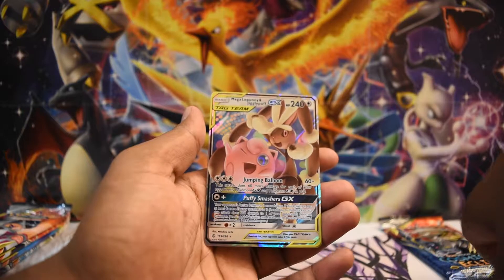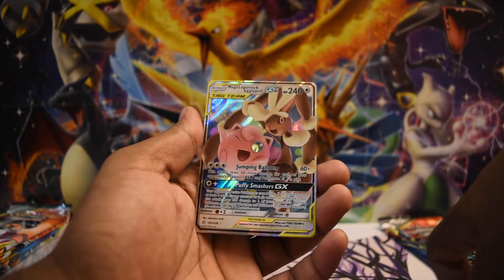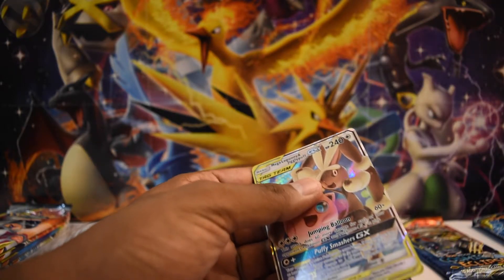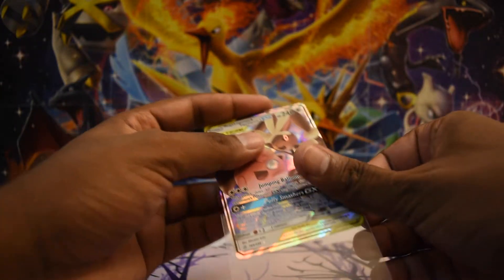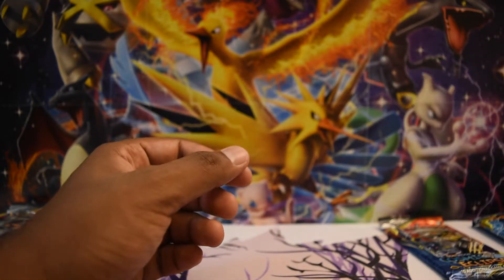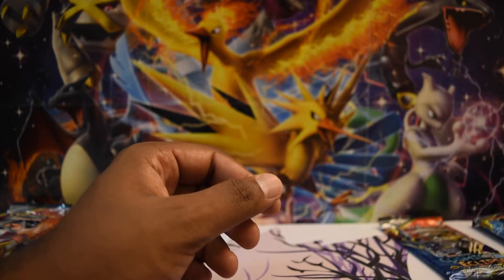A Mega Lopunny and Jigglypuff — look at that Jigglypuff! I don't recall having this card, so hopefully we've filled another slot in the binder. Even something like Cosmic Eclipse has a bit of a premium on packs now, depending on who you're buying from, which is super interesting — you didn't expect that to happen, but here we are.